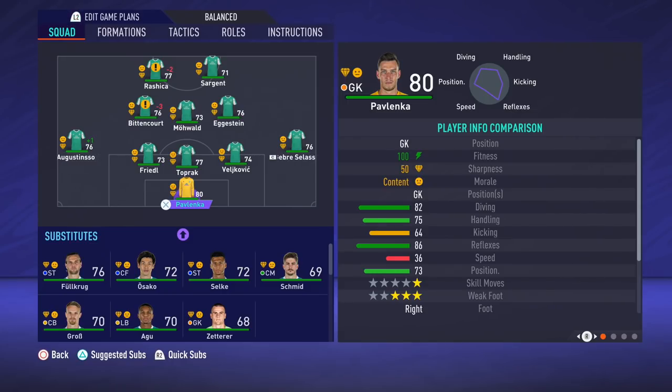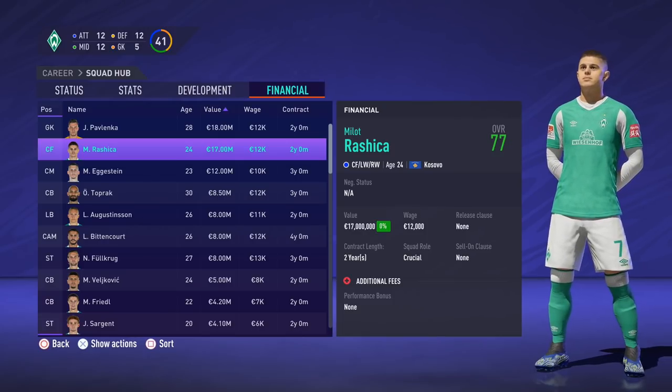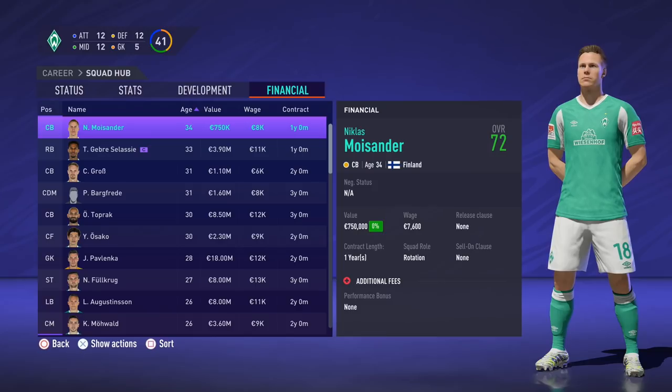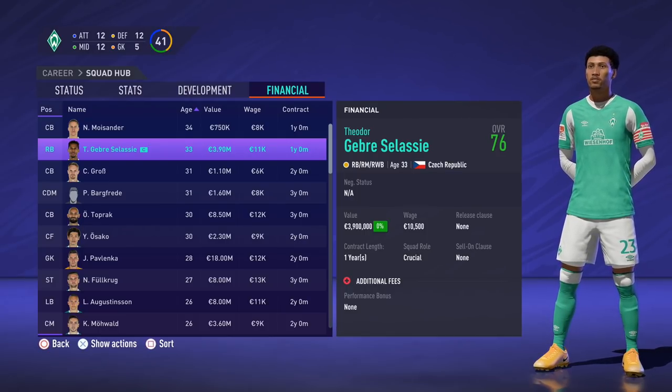Let's talk about the club's current situation and what squad changes might be needed. First, the confirmed transfers — these players will be transfer listed. Rashica made the move to recently promoted Norwich City in the Premier League, getting Bremen very close to the 20 million euro target for player departures. Patrick Eros will be joining Zweiter Bundesliga club Holstein Kiel. Two free transfers result from contracts ending: Boissander heading to Swedish club Malmo and Selassie returning to the Czech Republic. These are big departures — both players are older but had great overall ratings, so we'll need to replace those positions.